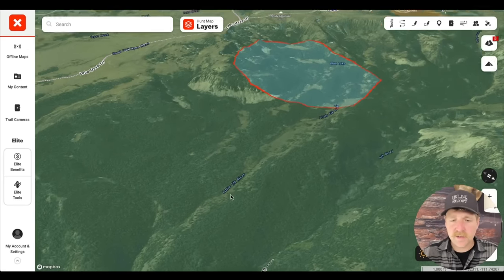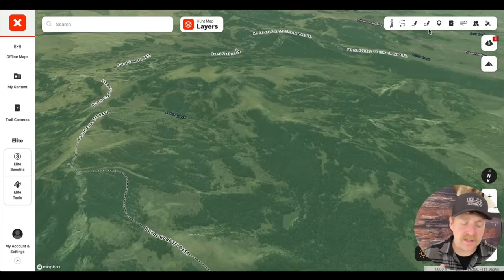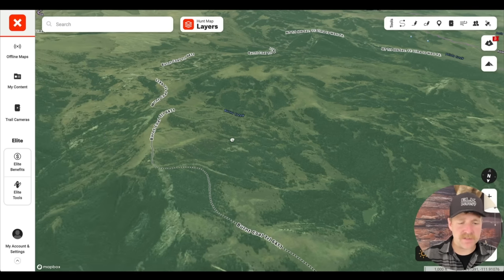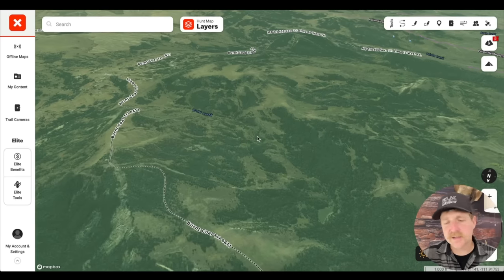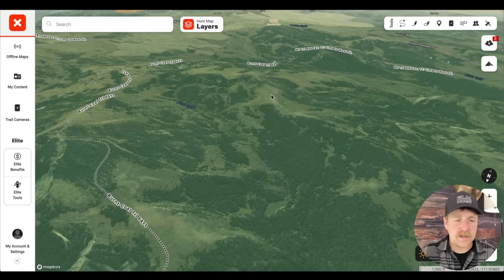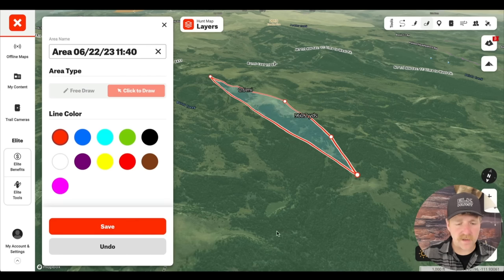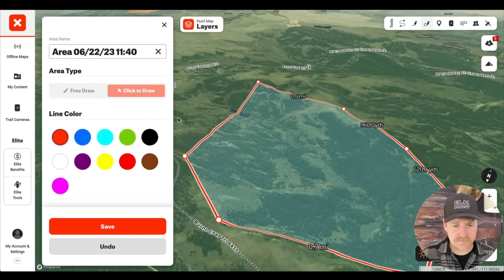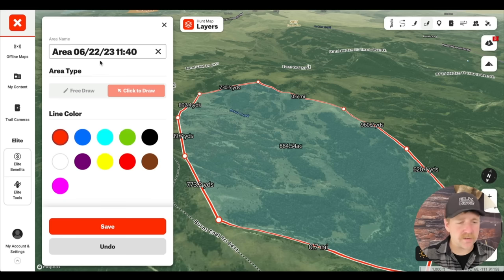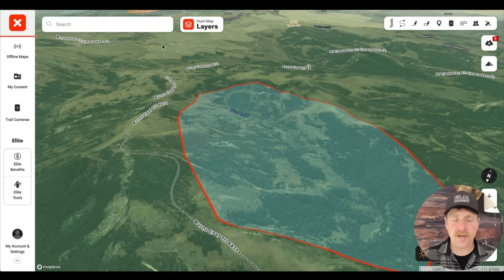I'm going to spend a ton of time doing this. In the back of my head, one of the things I'm considering is slope — I'm looking for that mellow slope. As I was cruising I noticed this area seemed pretty mellow and just really elky to me. It's not the end-all-be-all, and I'll show you a cool way to figure that out later. But for now I'm just going to circle it because it looks good. I don't name these or do anything right now because this is a rough draft.